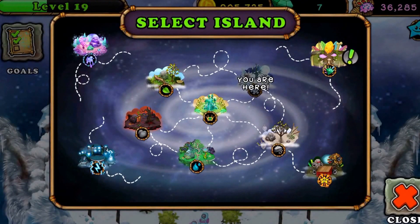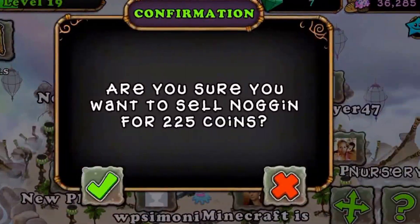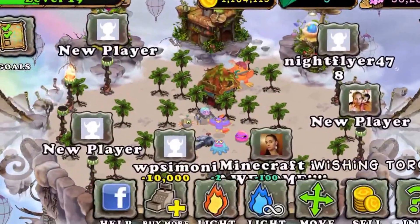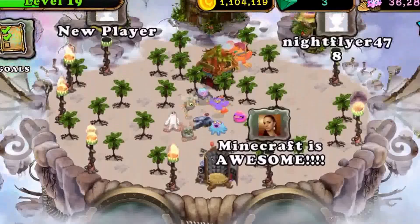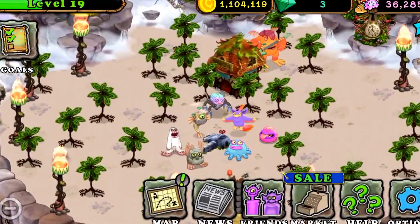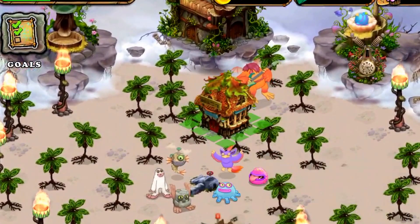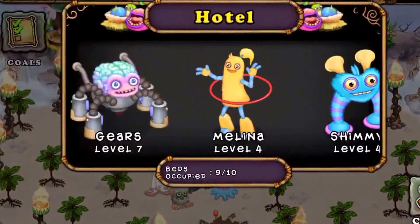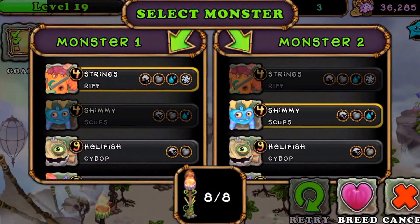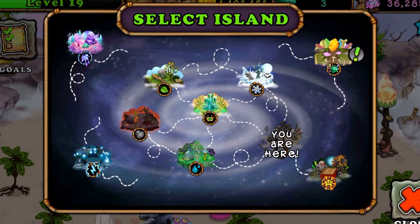Next island is the Air Island — I'm going to get the Reebro. Thank you for lighting my torches. I'm just going to light these two ones really quick. Okay, so here are all these torches lit, and I'm going to breed a four-element monster with a three-element monster. We're going to get him and him and breed them together. Twelve hours again, I'm sorry. Keep trying — it's rare to get them on your first try, but it's happened to a few people before.